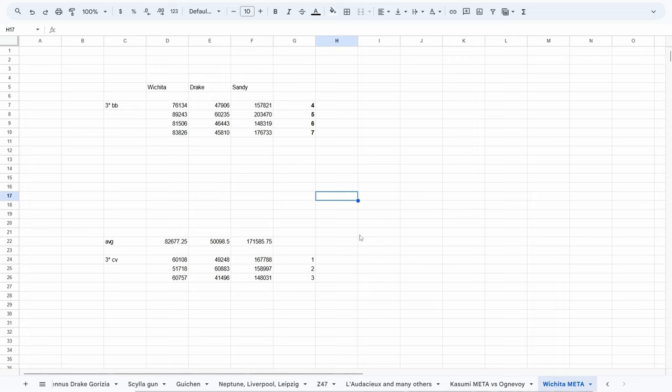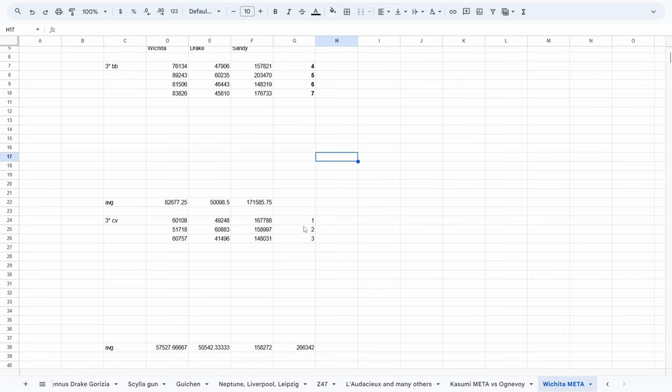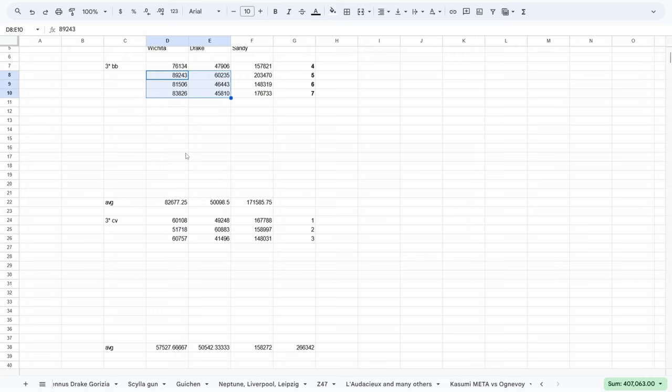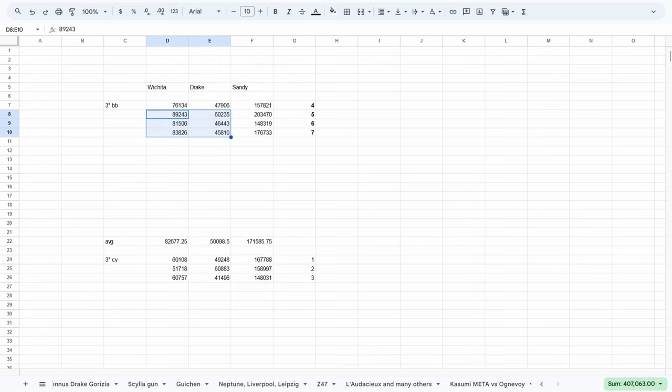The last ship I tested was Wichita Meta. She had no trouble surviving on the brink of death in Chapter 13, and once she got low she started dealing almost double Drake's damage. You can see her damage ramp up as the battle number increased. Whether or not this consistency carries through to higher stages is uncertain, but at least up until Chapter 13, she can do quite a lot of work. Anyway, that's all I have for this video — thanks for watching.